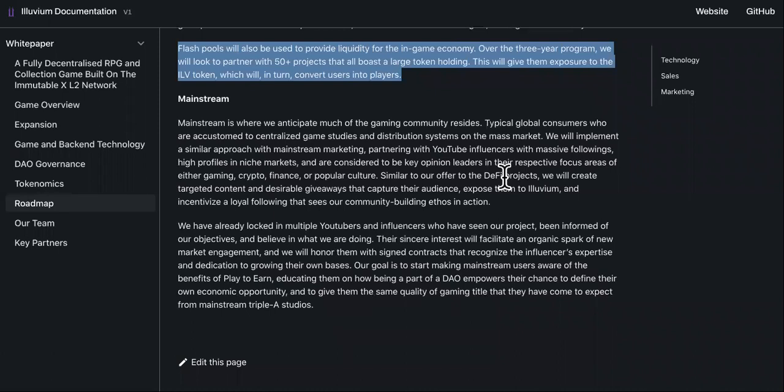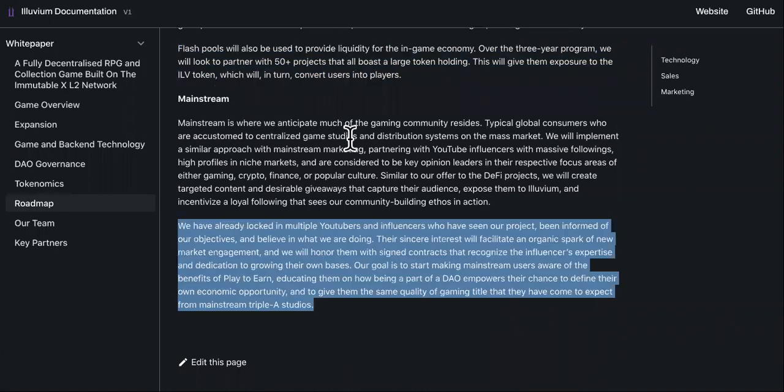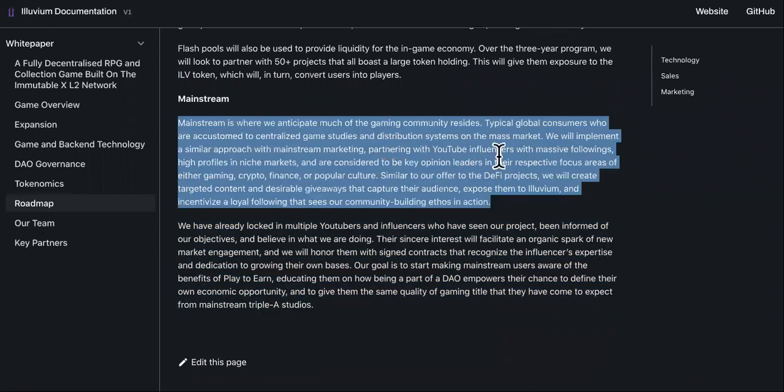When you buy and participate, you're gonna help pump this one. This is their mainstream strategy — partnering with YouTube influencers with massive followings and high profiles in niche markets who are considered key opinion leaders in their respective focus areas: either gaming, crypto, finance, or popular culture.